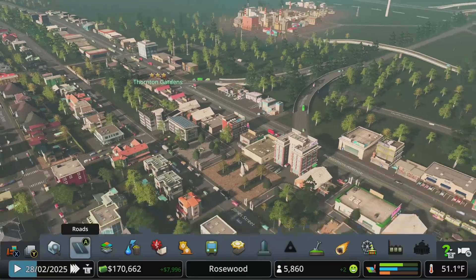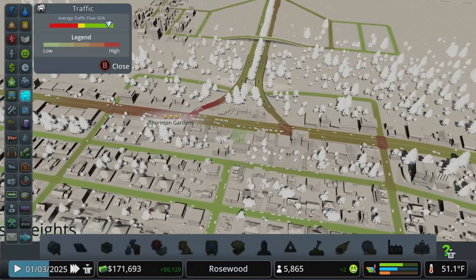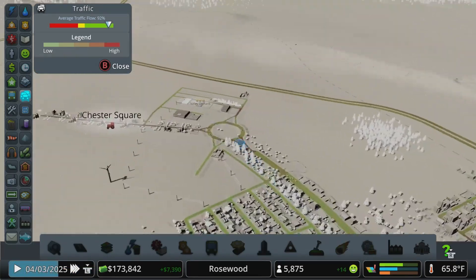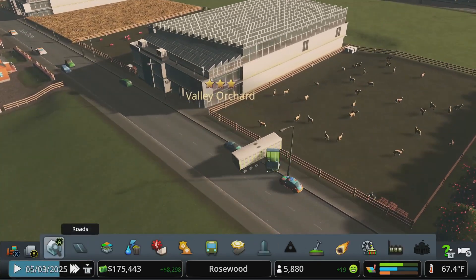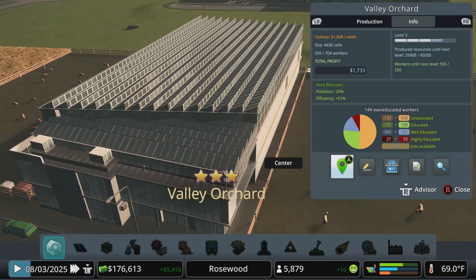Definitely consider those policies, see what effects they have, but also understand how they impact delivery to certain areas. You don't want to stamp down Old Town in the wrong spot and prevent businesses from getting trucks, which prevents them from doing business and then they go out of business. Traffic-wise, let's just take a look before we get out of here — we're still at 92% even with all the shenanigans. And we're still working off of one highway exit for this entire city.